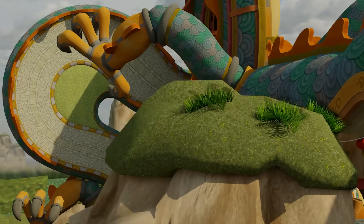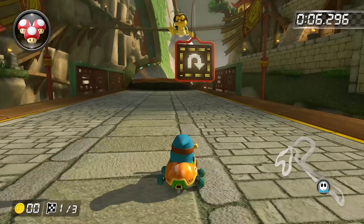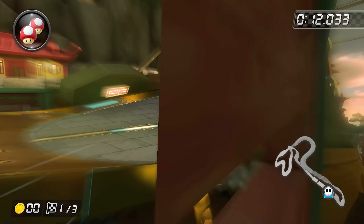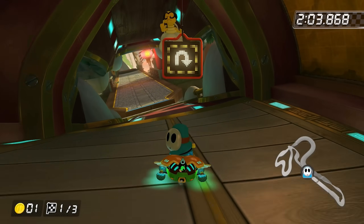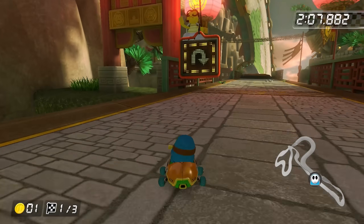Next up is a course that seemed very promising: Dragon Driftway. The first obstacle is a small ramp — I got past this one by simply going around into the corner, hopping, and using a mushroom. After a bit more driving, I encountered another ramp that I got over pretty easily as well. Right before the finish line, there's one more ramp, but this one can also be avoided by using a mushroom and hopping, allowing me to finish the track.